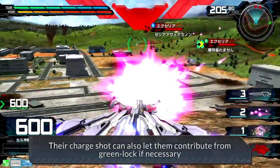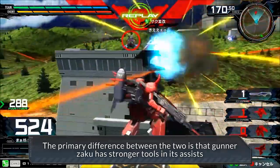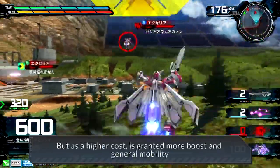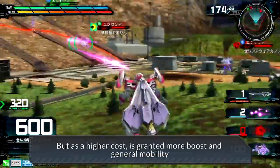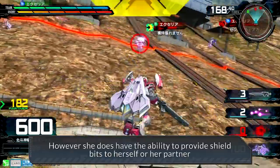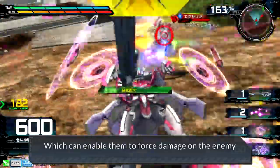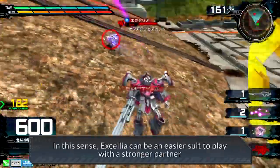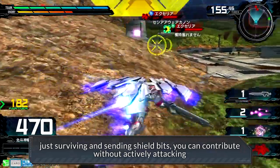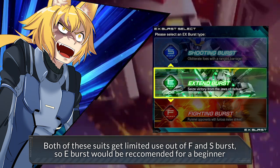Their charge shot can also let them contribute from green lock if necessary. The primary difference between the two is that Gunner's Akko has stronger tools in its assists to defend and attack with, whereas Accelia has weaker tools but is a higher cost and is granted more boost and general mobility. This makes Accelia a little less forgiving as she requires better movement to avoid damage. However, she does have the ability to provide shield bits to herself or her partner, which can enable them to force damage on the enemy. In this sense, Accelia can be an easier suit to play with a stronger partner — just surviving and sending shield bits you can contribute without actively attacking. Both of these suits get limited use out of F and S Burst, so E Burst would be recommended for a beginner.